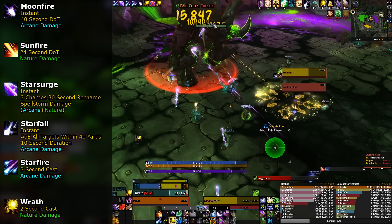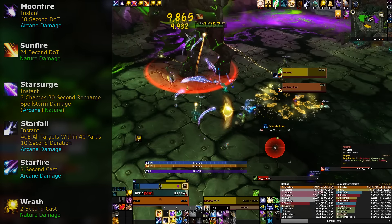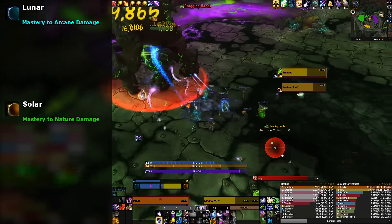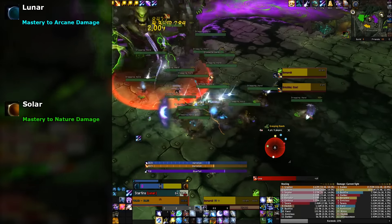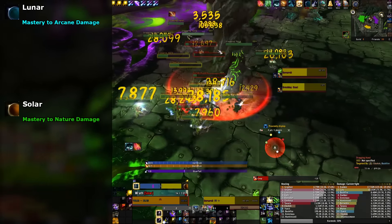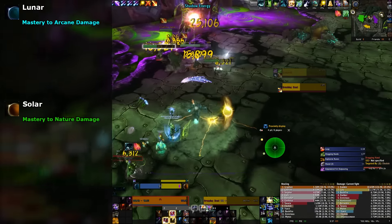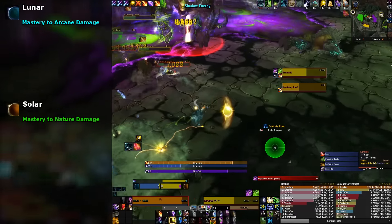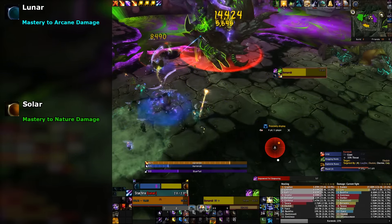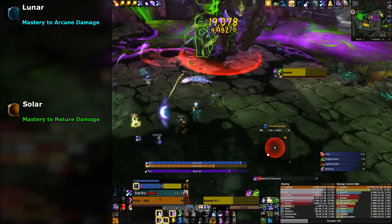An important part of knowing how to play Balance Druid comes with learning how to do your rotation around the ever-moving Eclipse bar. The Eclipse bar is a visualization of how your mastery is affecting your Lunar or Solar spells at any moment. When the slider is in the middle, your mastery is split in half between both Lunar and Solar spells. As the slider moves, your mastery is taken from one and given to the other until the slider reaches the edge, where it pauses for a few moments as you peak. Your mastery is applied to the spell when the cast finishes, so try to have all casts end on their respective side, even if the slider hasn't made it all the way there yet.